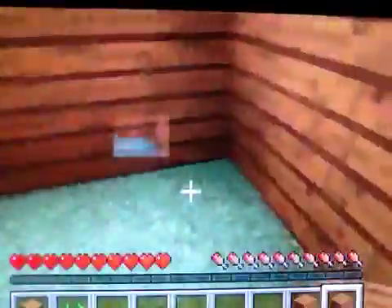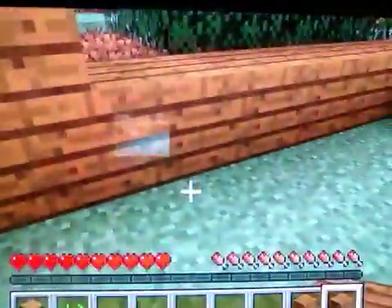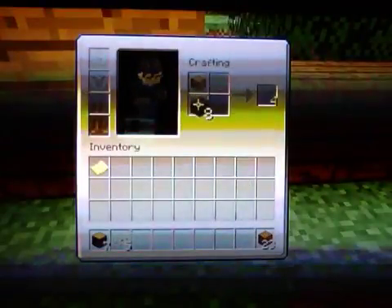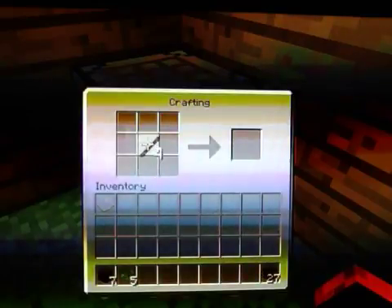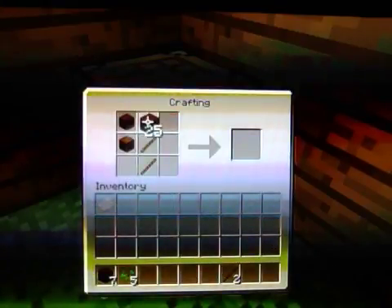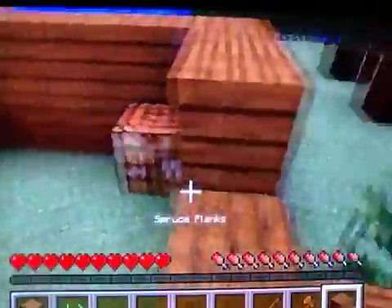Why did it do that to me? I'm gonna craft an axe right now — I think it's a good idea. To do that I have to craft sticks, then I can craft a crafting table. I can do both. Let's just do that — grab those sticks. Now I have a crafting table and I have enough to make an axe. There, I have an axe. I don't think it'll last long, but at least I have an axe.